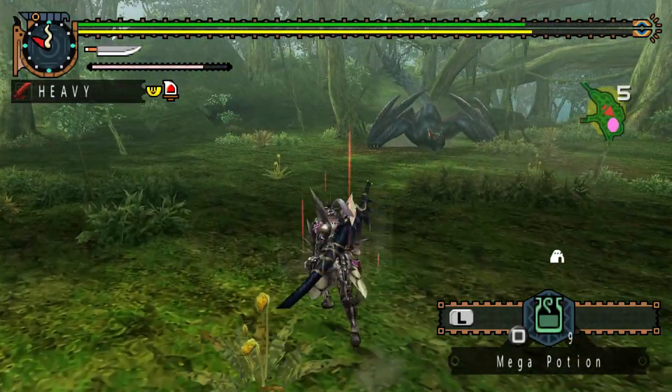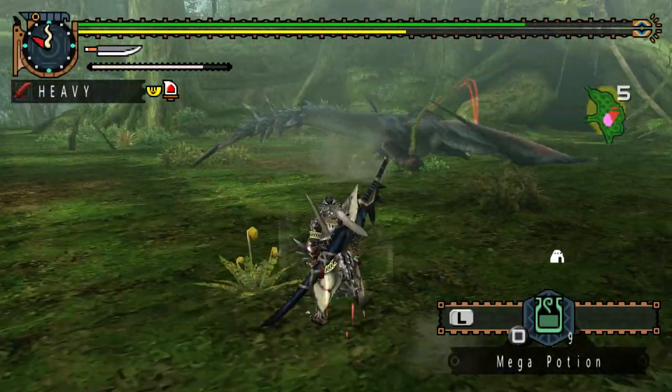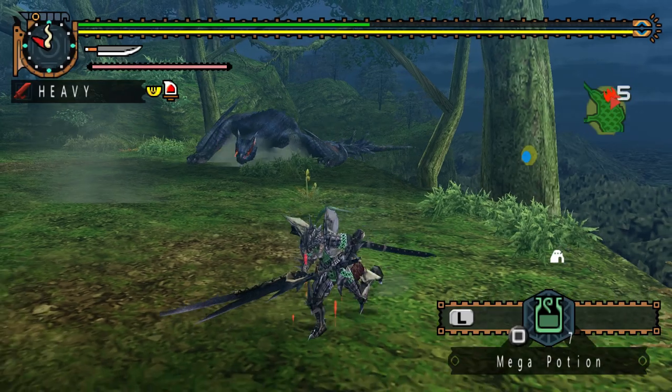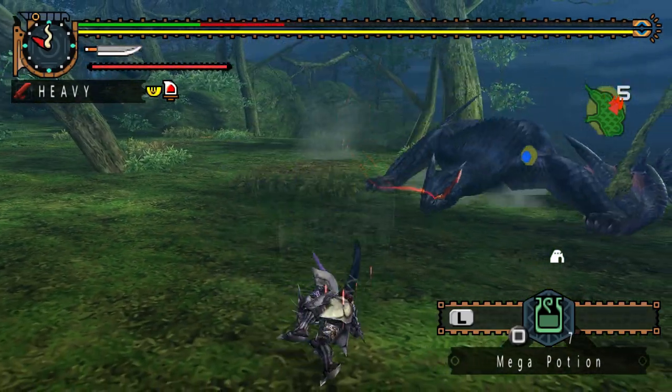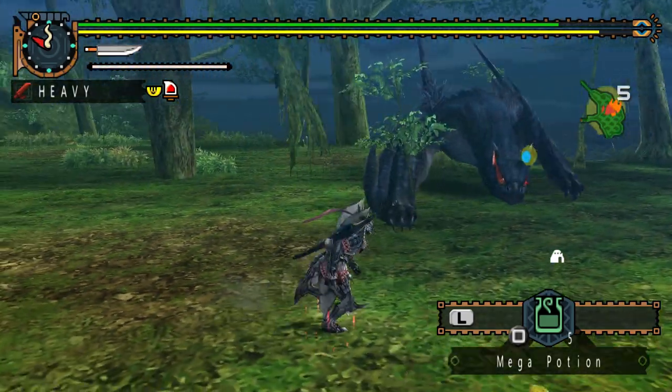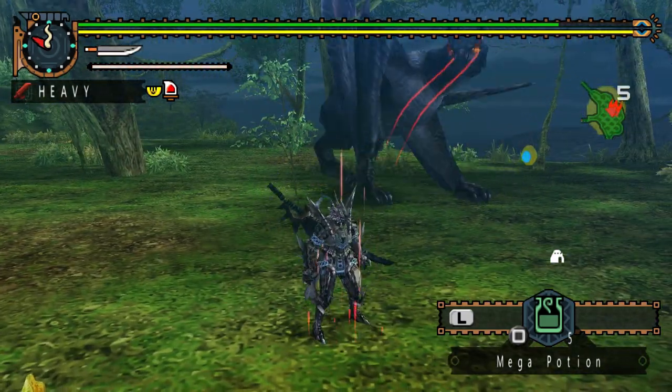When leaping back, Naga has a chance to pounce forward immediately. His tail slam is much faster too. Because of these pounce combos and the way he can often mix and match how he uses them, Naga Cougar is about as unpredictable as he is fast. The fight is won based on how fast you can react to his different attacks.